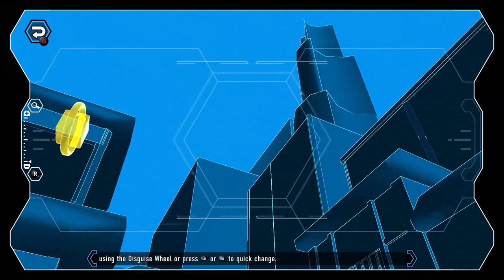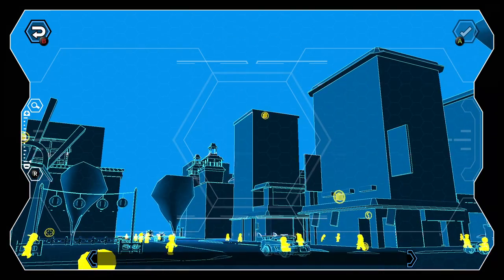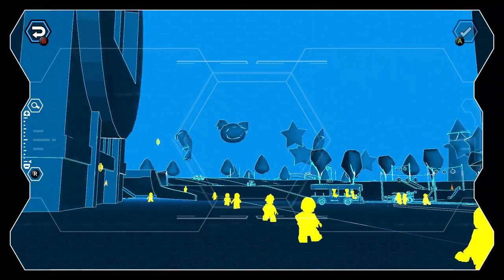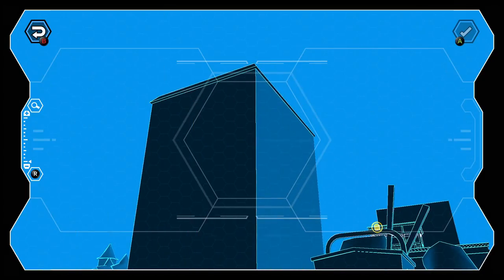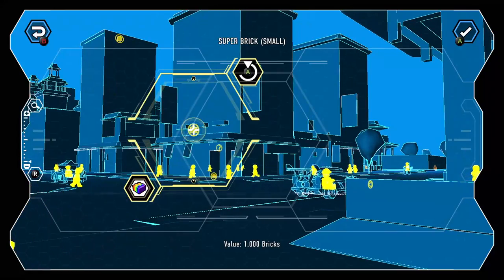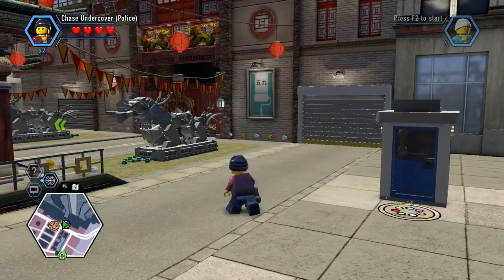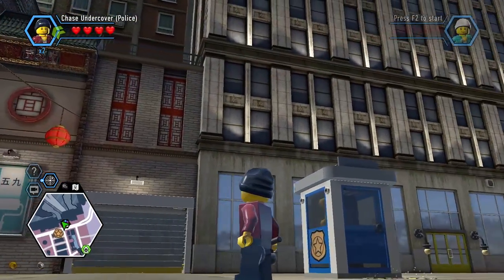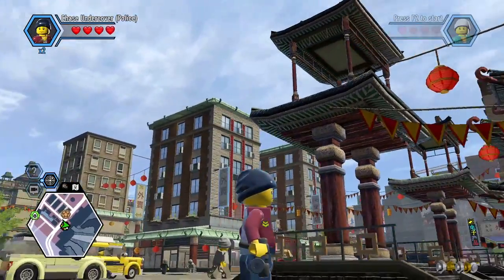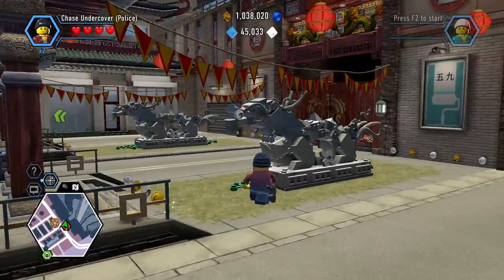We'll probably run into more areas where we see those green spots that we have to use, but I wouldn't be surprised if we don't see a lot of them. This almost feels like you're seeing the best basic geometry of the game without any textures, and then it's a really good comparison when you look at it texturized — just how much is going on. Really more than probably should be going on.